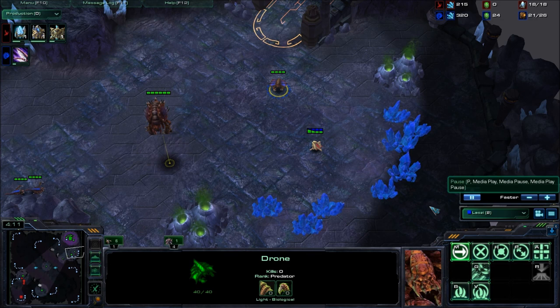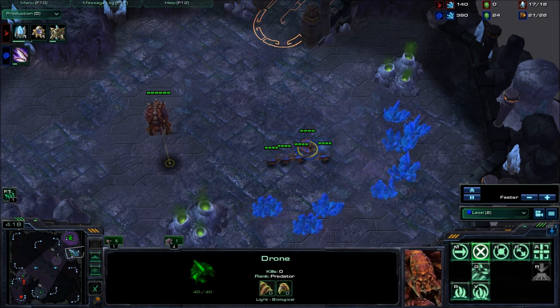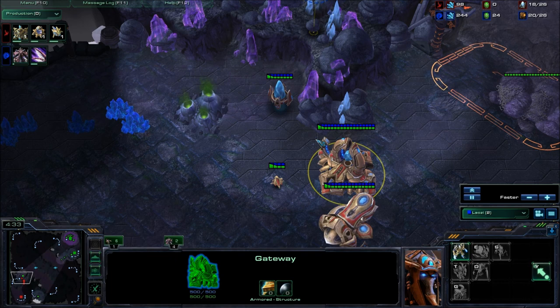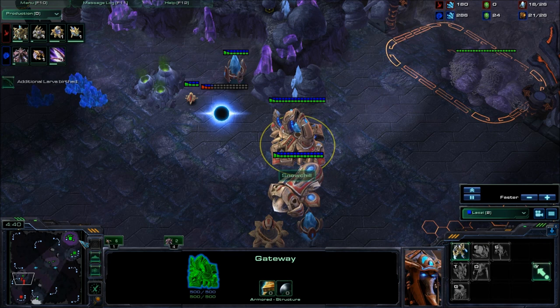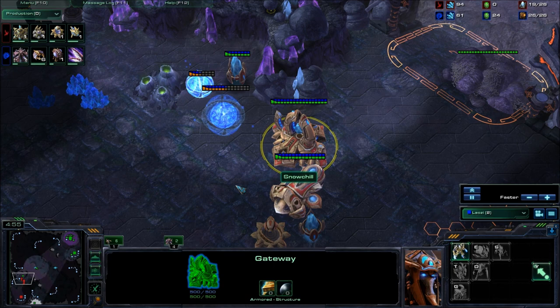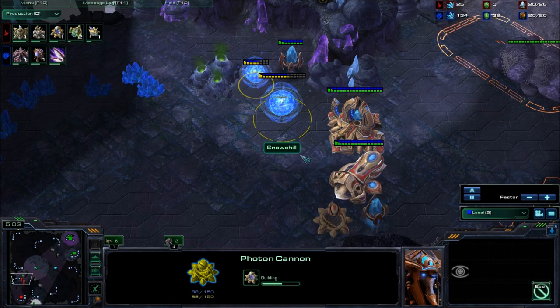He's playing around you. You stopped mining gas — that's good. You should be producing drones right now. At this moment you should be taking your third, because you know he's forge fast expanding. You don't see any units coming out of the gateway, you see a cyber core, so he doesn't have gateway tech yet. And the big thing is you see nothing being chrono'd out. Why not take a third? Even if he was building stuff, you should take a third — there's no reason not to.